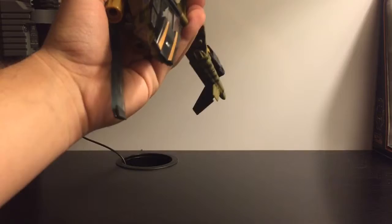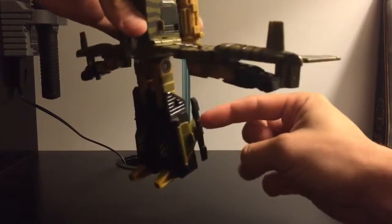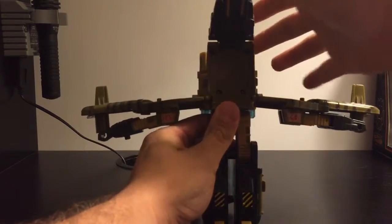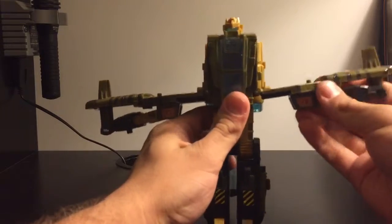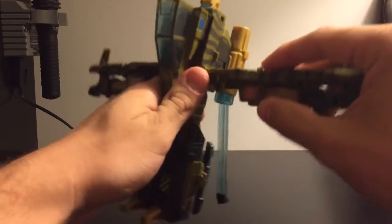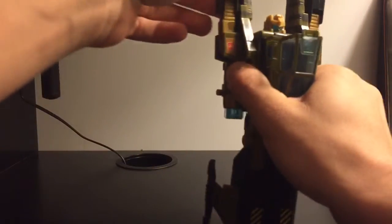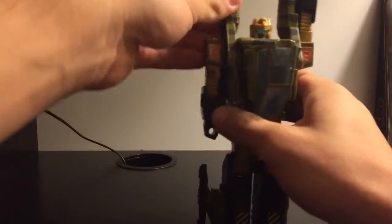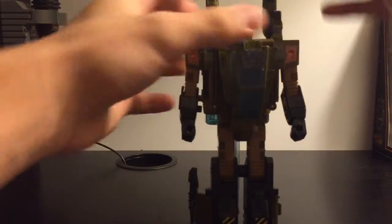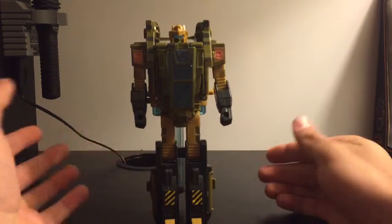Sorry, my allergies are bothering me today. Then you're going to extend the legs all the way to the back there, and the landing gear you can just fold onto the side like that. Then you're going to flip down this nose cone area to make his chest and reveal his head. There's a port and a peg — right there there's a peg and right there there's a slot — just lock that in, on both sides. Spring down the arms. On this side mine doesn't really like to lock in, which is kind of unfortunate, but what are you gonna do? Then these parts will just fold back like that. And there you have Sandstorm in robot mode.